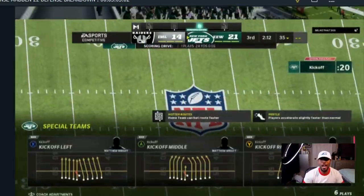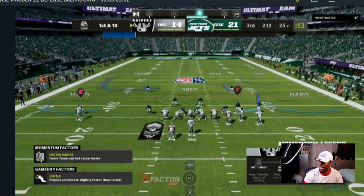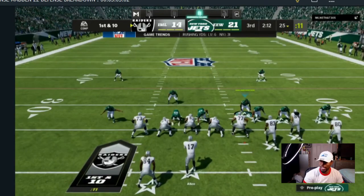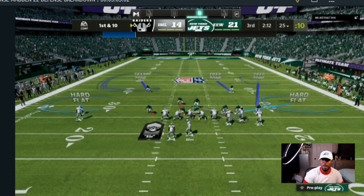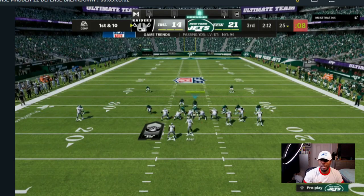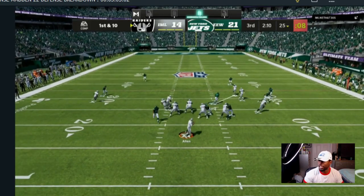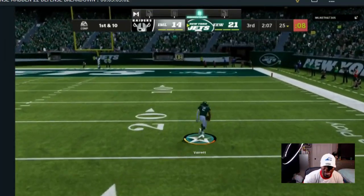This video is about the Cover Six. I am in the Nickel 2-4-5 and I'm about to give you a full breakdown on how to use it. The first thing you always have to watch out for is flats by the tight end and a running back route — that could be an out route or an in route by the running back. When you are facing plays like trips tight end and gun bunch, you have to worry about the slot cornerback.